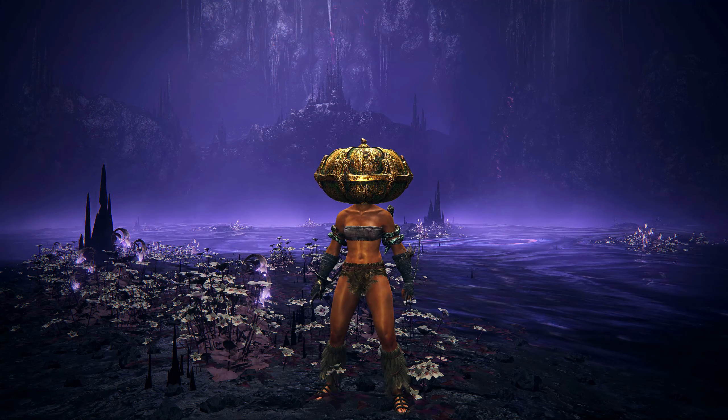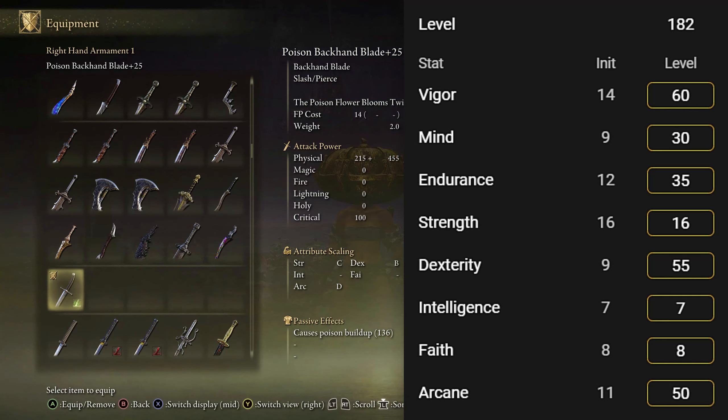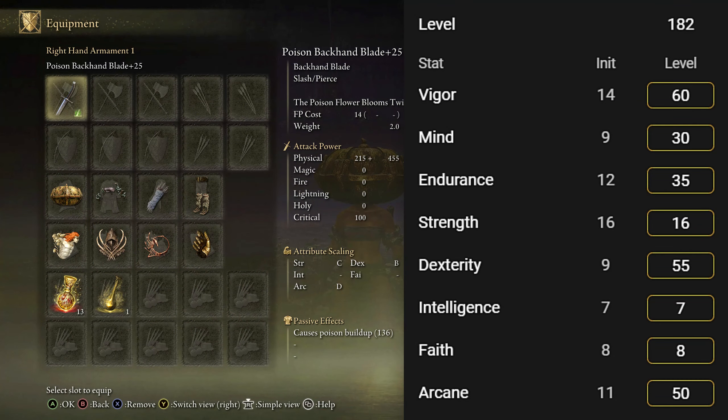Last but not least, the build stats. I'm only using the soft caps for this — I'm not saying you have to be specifically level 182. You can adapt this build to whatever level you are, but I highly suggest hitting those soft caps at least. So first you want 60 Vigor. Mind I put at 30 — you don't need a lot because you'll be using the Ash of War most of the time while your Mimic Tear will be using the spells themselves. Endurance at 35. And then the two damage stats: Dexterity and Arcane. The weapon scales with Dexterity — the backhand blades. If you're using another weapon that scales better with Strength, then your 55 will be in Strength and not Dexterity. And Arcane is at 50, because that is specifically for the Scarlet Rot.